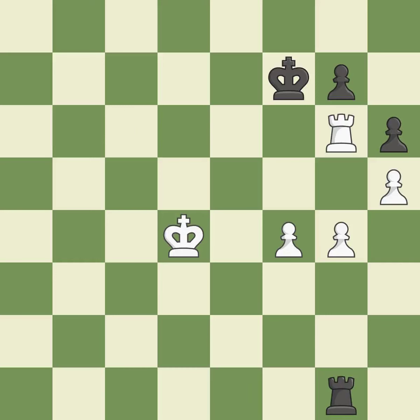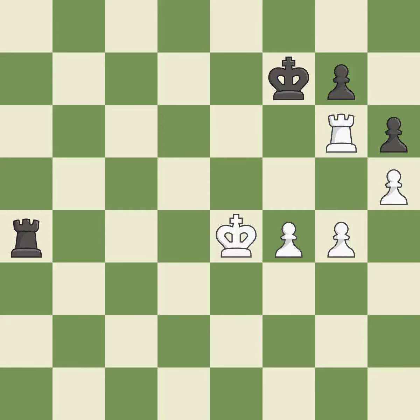This defends the attacked pawn — it is best. Perfectly on point. The best choice is this one — it is ideal. Very precise. Perfectly on point — it is ideal. It is ideal — this evades the check from the rook — it is best.